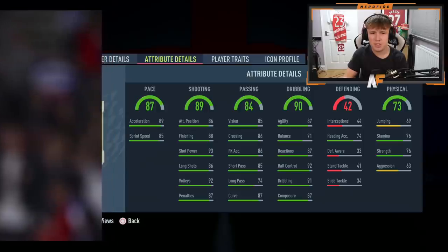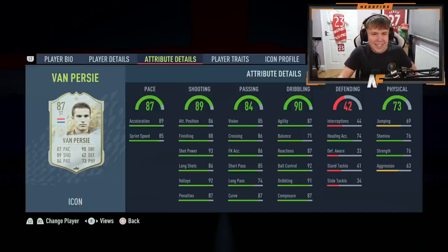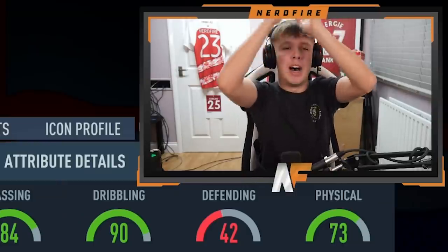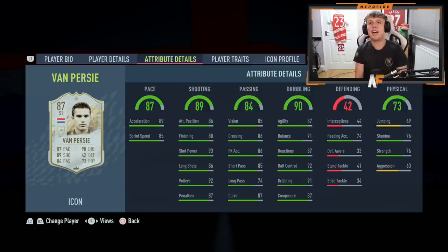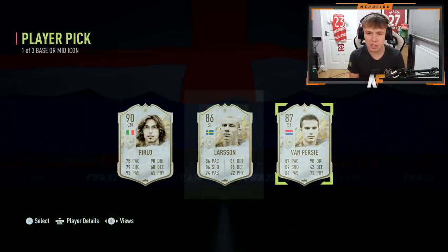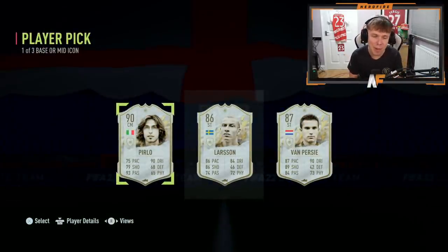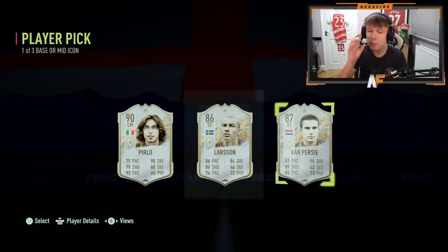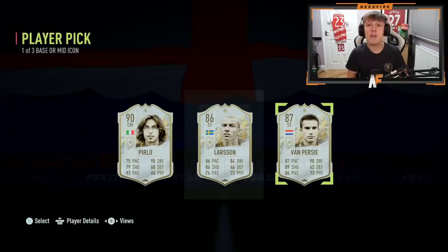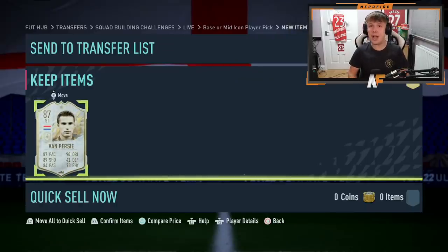Oh no way — yes! Robin van Persie! I am so happy with that! Robin van Persie, big dubs! He's going to play alongside Eba Foam in my team. I was so close to settling for Pirlo, then Van Persie showed up. Very, very happy — that's a W and a half. Welcome to the club, let's go!